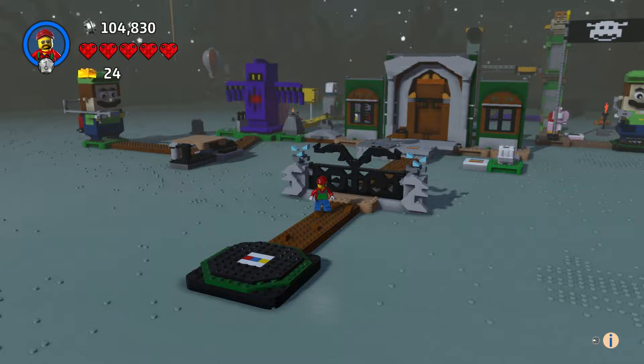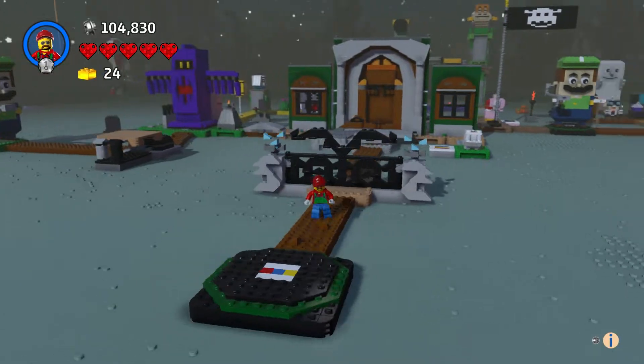Hi everyone and welcome to another episode of customs. This is the entryway for Luigi's Mansion. With this set you get three characters — you got Boo behind the window over there, so we got the starting place here.